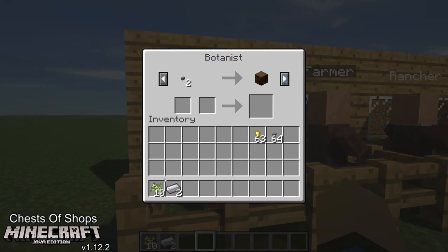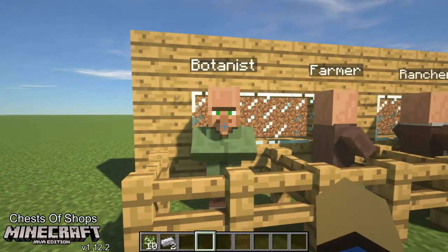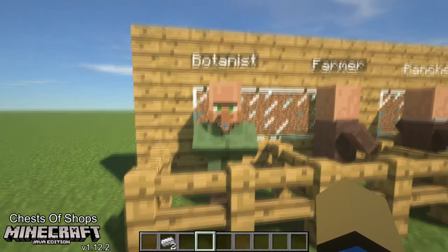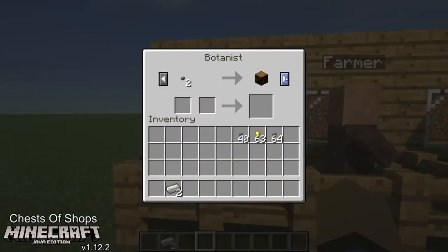Let's go over here — we want to sell our birch saplings. The easiest way to sell items is just to go back into them and put them here, or you can shift-click for a whole stack. The botanist — this is all he has to offer here.